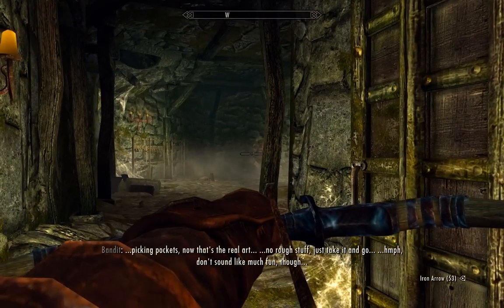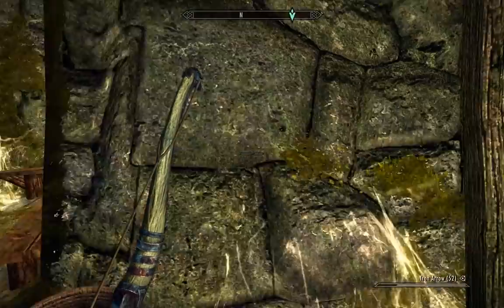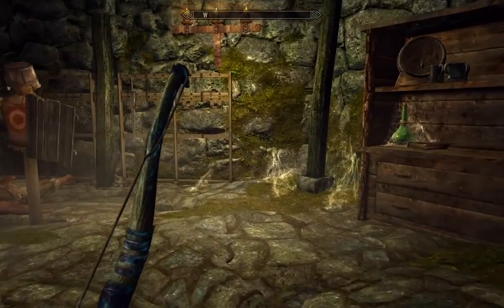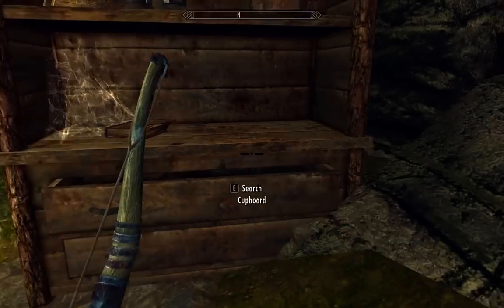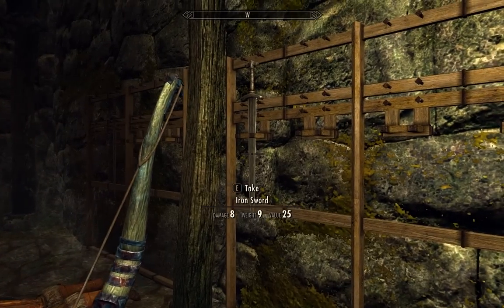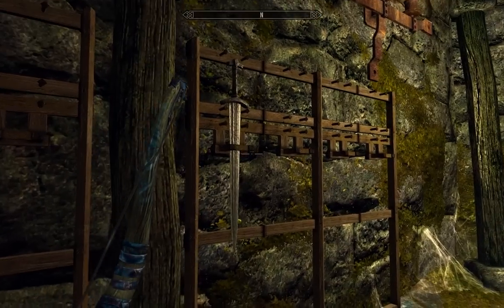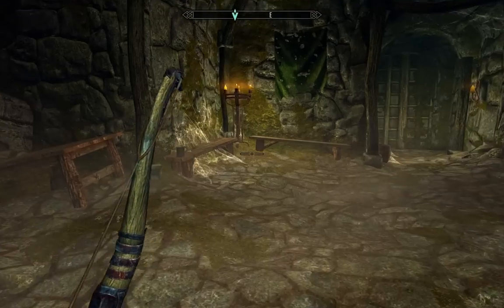No rough stuff — just take it. Come on, get in here Lydia. They're weak enough that I can one-hit kill them. Might as well grab some robes — I'm going to use that for an enchanting thing later. Iron sword, iron sword, iron sword, steel sword, iron sword — just a bunch of weapons it seems.